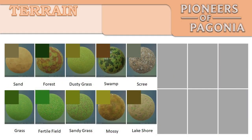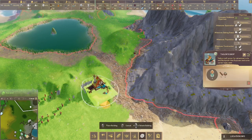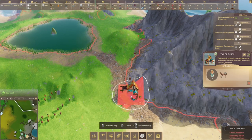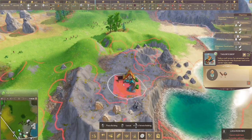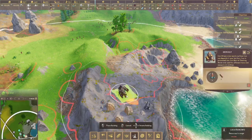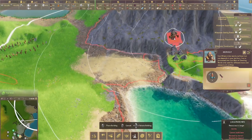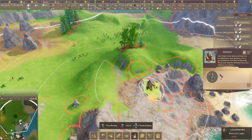Looking at the textures: lakeshore is another greeny-brown, but fortunately easier to spot because it's always next to the blue of the water. The scree is a gray color and you'll see it around the mountains. There's an interesting mechanic whereby most buildings can't be built on scree, and also can't be built on the flat mountain plateau texture. However, your mines can be built there — so that's a useful place to put your mines, and it's intuitive that you'd be able to mine on the rock.